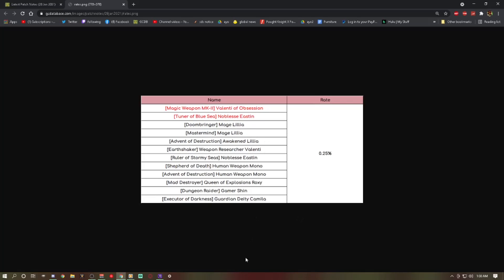But you might have already pulled the Monos on that six-unit banner that global got — JP got shafted by the way. Shin is outdated, Camilla nobody's talking about, Roxy I love you but nobody's thrilled to see you, Red Mono — nah, old Easton — nah, old Valentia — nah, Awakened Lilia — nah, Green Lilia nobody's doing backflips over. The only exciting unfeatured unit here is PvE Mono.